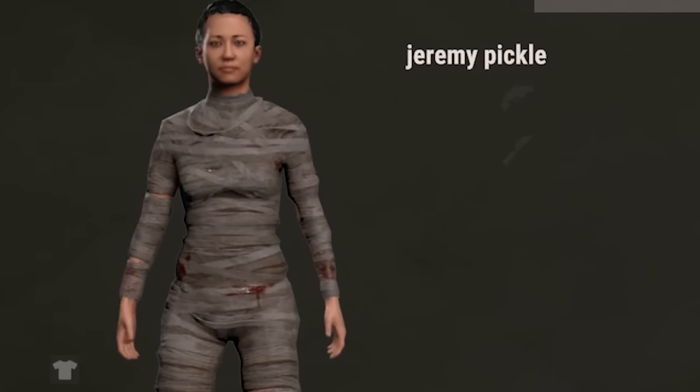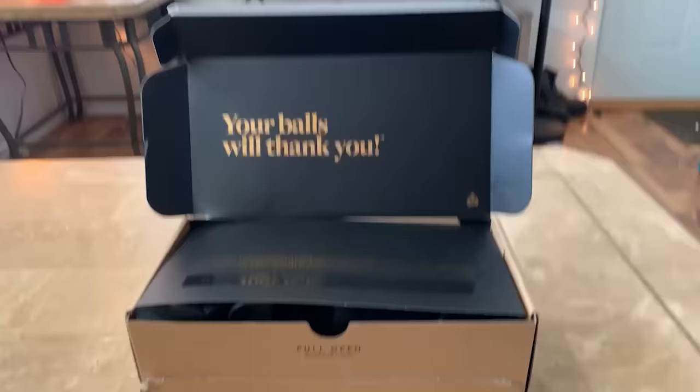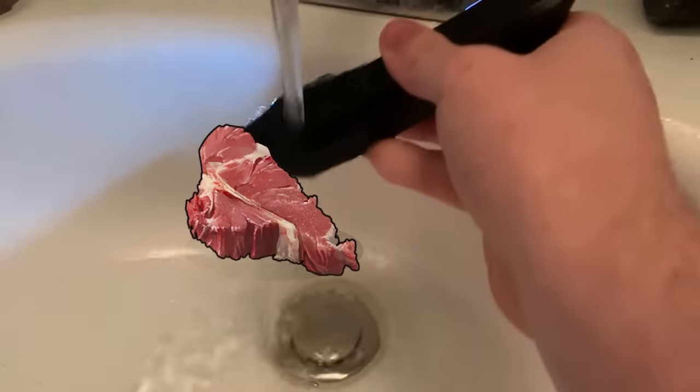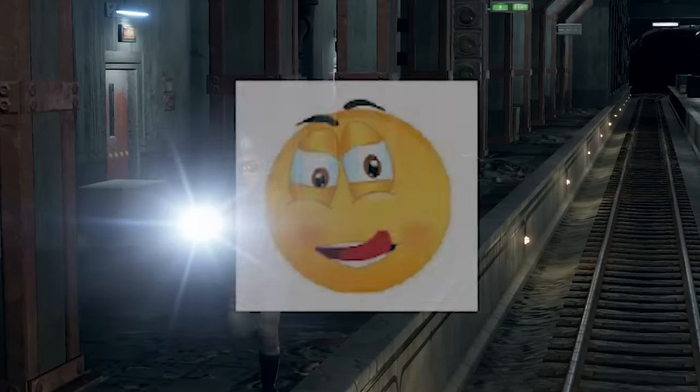I'm sure a lot of you guys are still using boring old razors to shave your pickle. I used to be like you, until Manscaped sent me the Performance Package 4.0. This package comes with all sorts of goodies, but personally, I'm a fan of the Lawn Mower 4.0. Not only is it waterproof, meaning you can trim your wolf meat in the shower, but it also has an LED light, which is really useful when you're venturing into the underground tunnels, if you know what I mean.